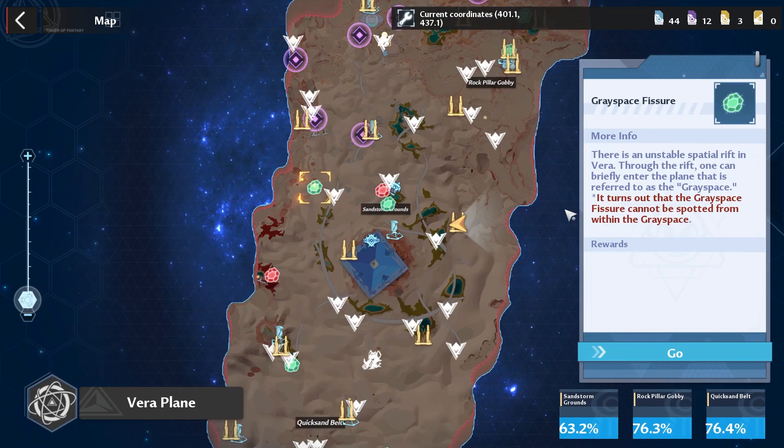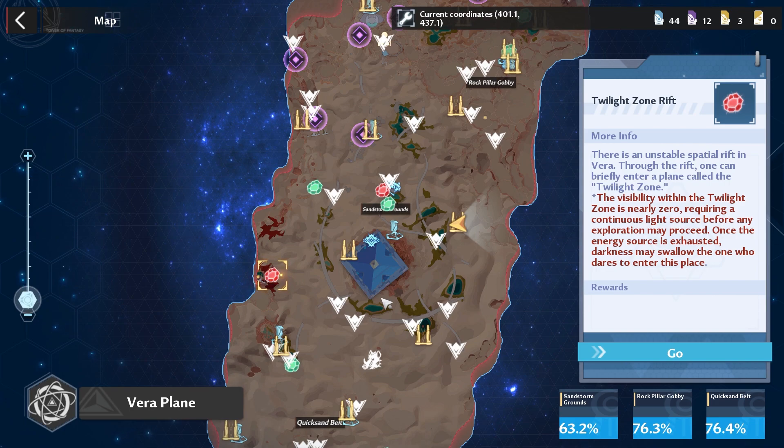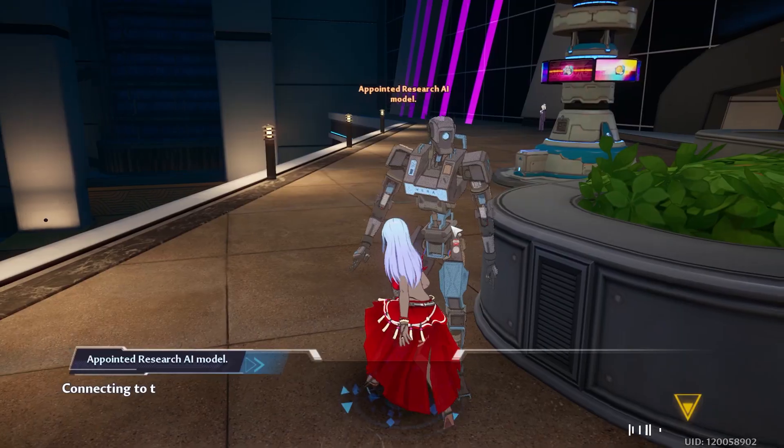What is not optional is doing your six fun zones, and if you can, try to do your six gray space fishers. If you have extra time, focus on the Twilight Zone because it has better rewards — but there's no rush on that one since it has a long time limit. If you need help, I have a guide on my channel.